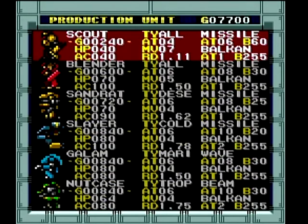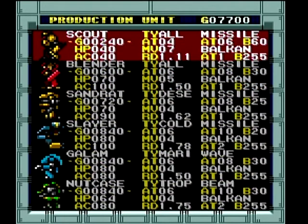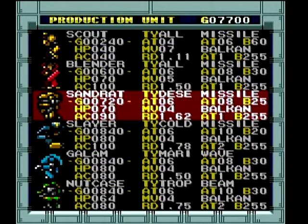This is my home base. I'm going by memory, but I played this so much that I think it's not a problem. So that's your scout. That's called a blender. That's a sand rat, et cetera. Different mechs do better in different terrain. For example, a sand rat — if you end up on a desert planet or in a desert environment — these are supposed to be much better.